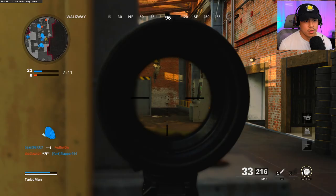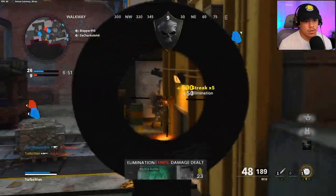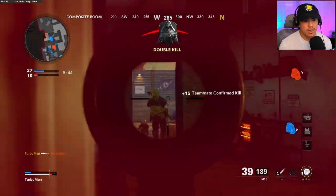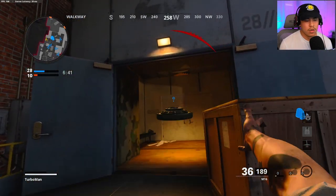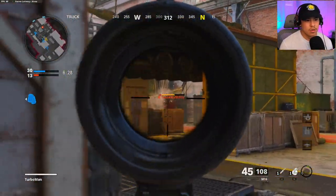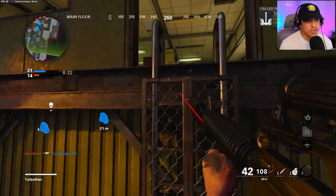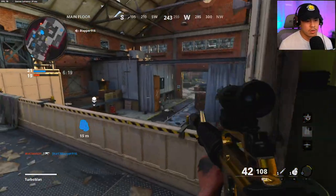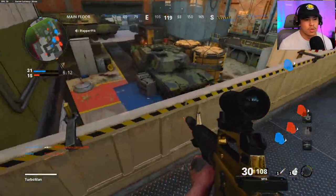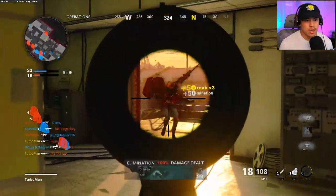Here they come. You got to play nice and slow. Got him. Push into their spawn — hold them from coming back in. Let's go ahead and hold down this power position right here; this is a great spot. Someone right below me. Got to be extremely accurate with this thing.